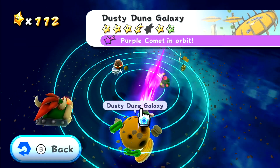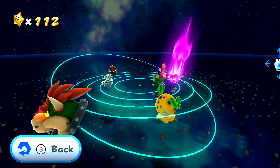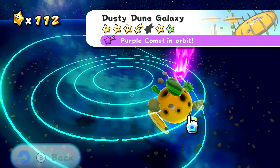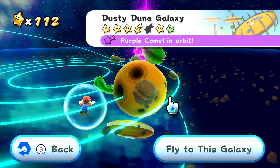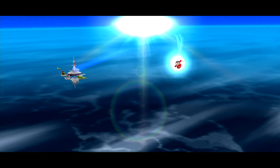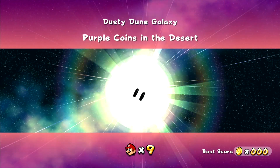I'm pretty sure there's two more in here. Let's check — there's Dusty Dune, and there it is, Dusty Garden and Dusty Dune. So we will start with Dusty Dune Galaxy, get the first purple comet of the day. Let's see what it's called — purple comet in orbit. This one is called Purple Coins in the Desert.